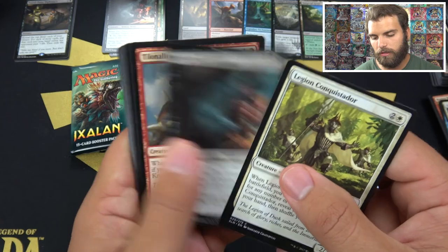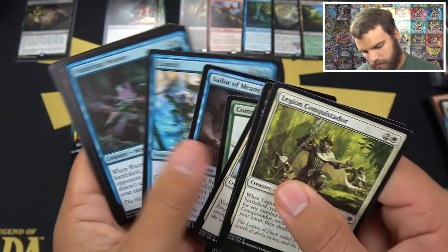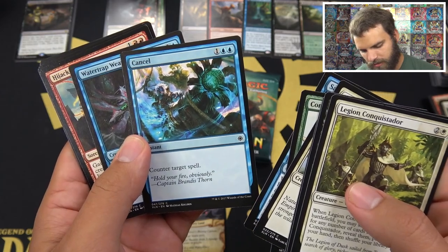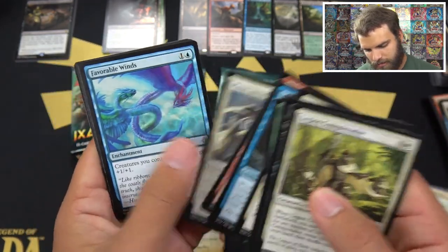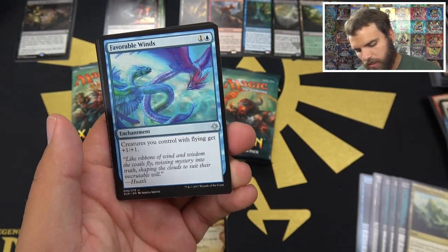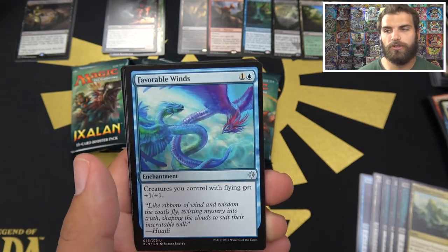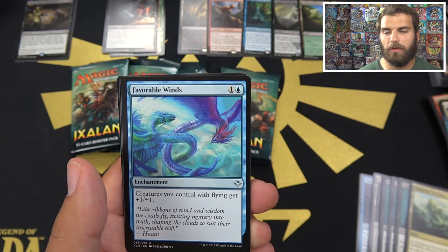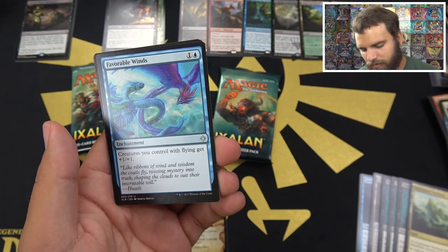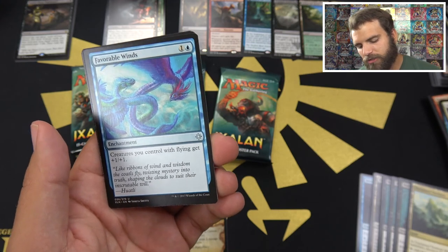Legion Conquisitor. The Hoarder's back. Commune with Dinosaurs. Cancel — first time I'm seeing that. Hold Your Fire, obviously. Hijack. Favorable Winds — this is an interesting uncommon. Creatures you control with flying get +1/+1. For a second I thought it was 'creatures you control gain flying and +1/+1' — that would be insane for two mana. 'Like ribbons of wind and wisdom of the coats, coat holes fly, twisting mystery into truth, shaping the clouds to suit their inscrutable will.'